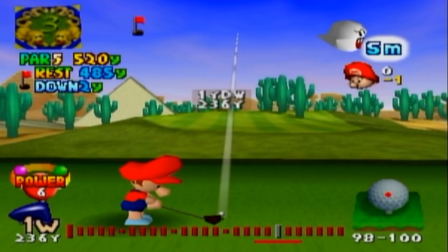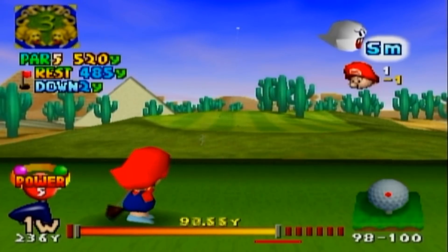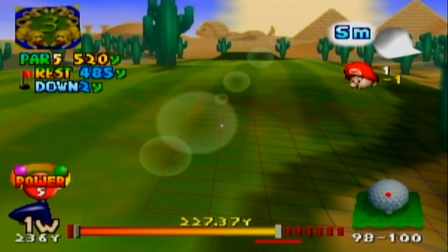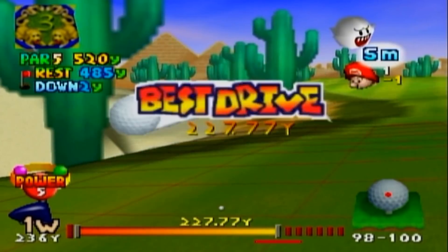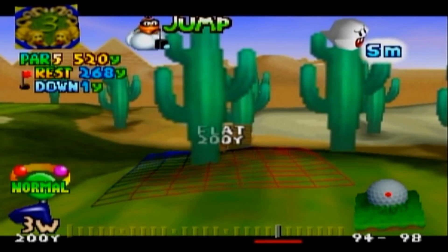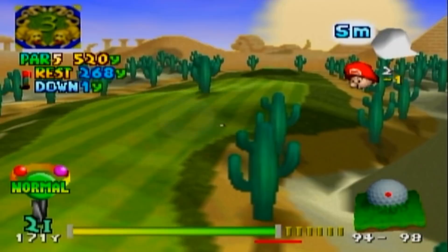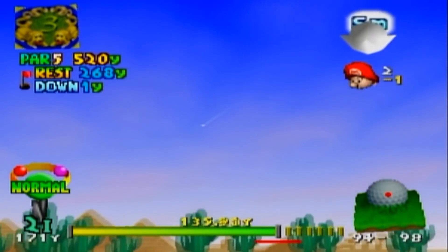But when it comes to his bogey animation, that's definitely something else entirely — we'll save that for when it happens, if it happens. Obviously I don't want it to, but sometimes I can't control these things. The wind's not even that bad this time, but Baby Mario just doesn't quite have the distance to make it all the way to the green in two shots, which is something other characters can do a lot more easily.